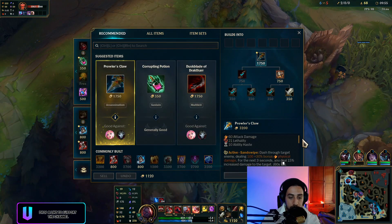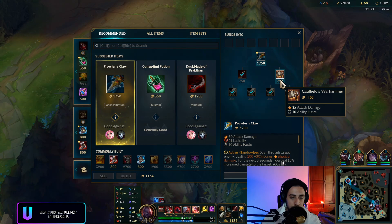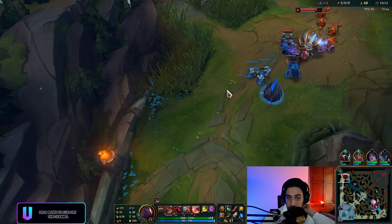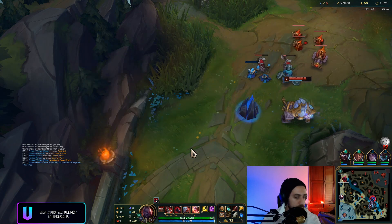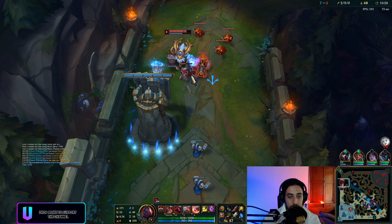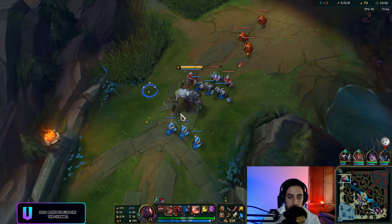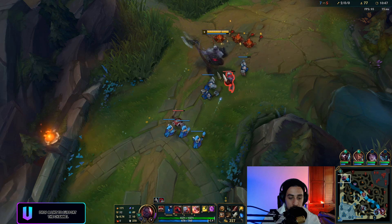Next wave is a cannon minion wave — perfect for me to back. I don't have enough for my item but I should back here 100%. This guy has insane wave clear so he might push that in really fast. The reason you want to back on a cannon minion wave is the cannon minion takes a ton to clear, and it tanks a lot of tower shots — so when you come back it's probably still gonna be alive. Notice I only lost one minion during that back — it's 100% worth it.